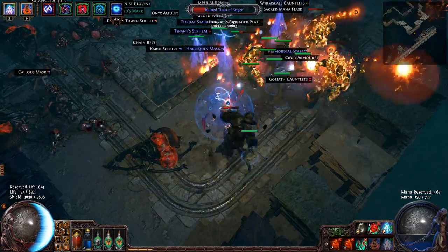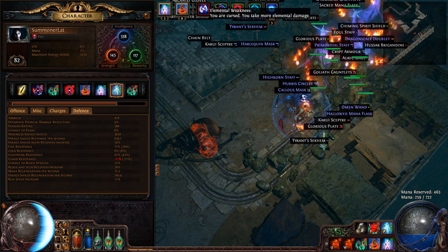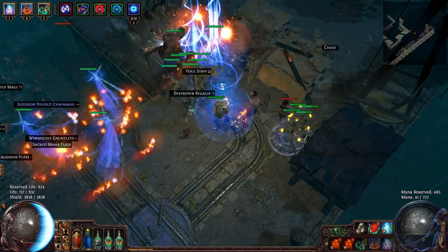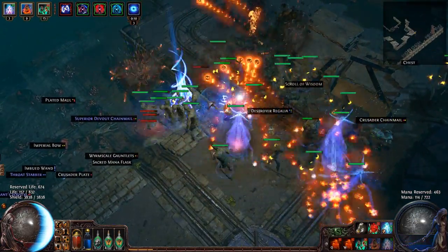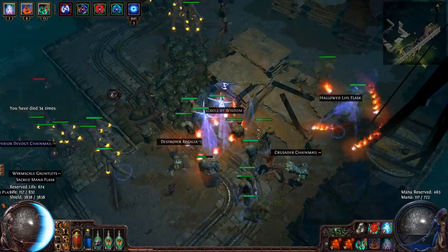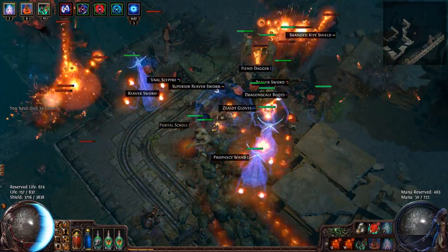Some of the downsides of this build: my resistances are really low. This is actually an elemental weakness map, so they're dropping by 30%, and my cold resist isn't maxed anyway — I just can't find the gear to fix that without absolutely perfect top-tier gear. But it doesn't matter because it's a softcore build, meaning I can die as many times as I want. I've died 34 times with this character. This is the Ambush league, one of their special four-month leagues that drops strongboxes.